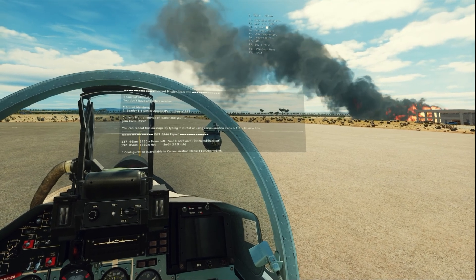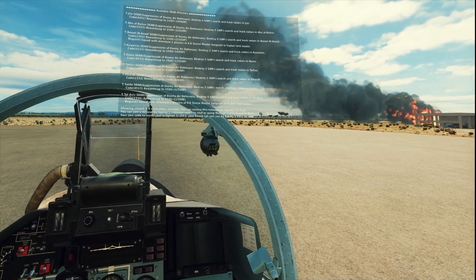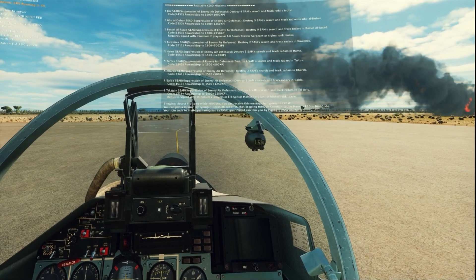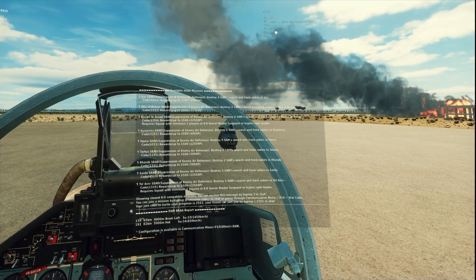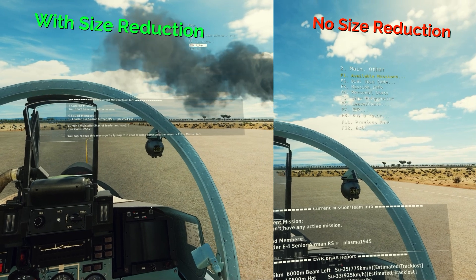That's all it takes. You go back into the server where you were and all of a sudden that text overlay becomes much smaller. Instead of taking up a good two-thirds of your screen, now it's comfortably about half the original size. Let's take a look at it side by side — on the left will be the reduced size and on the right will be the original text size before the script.